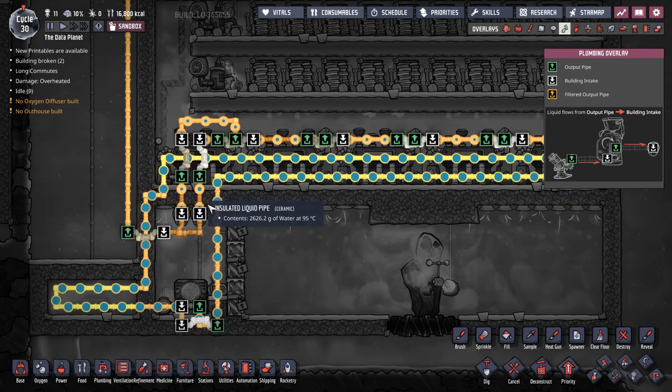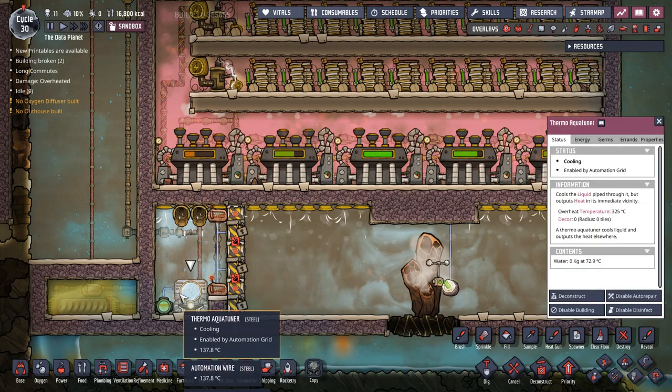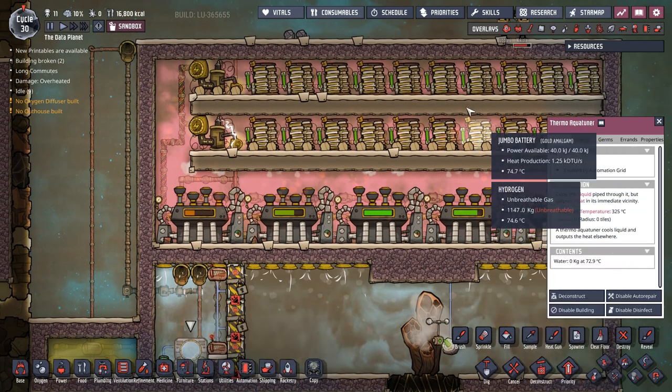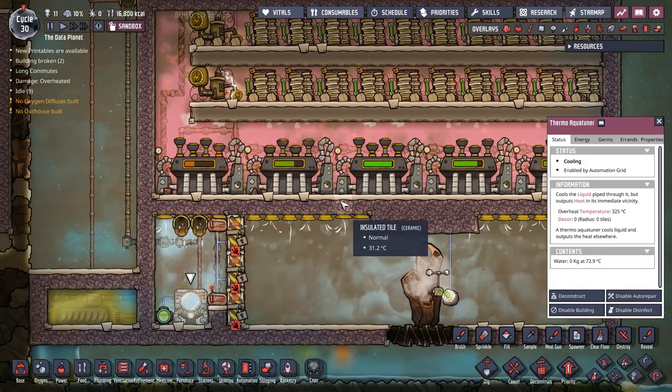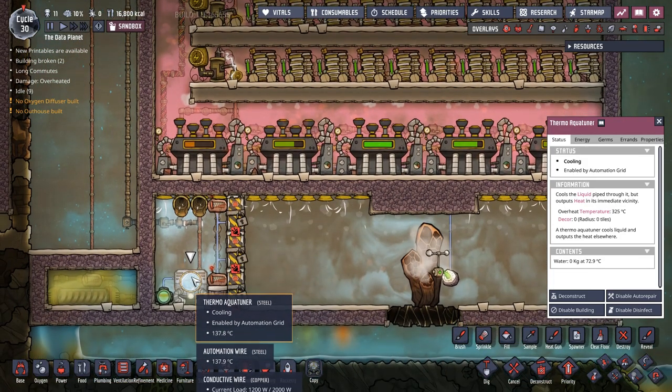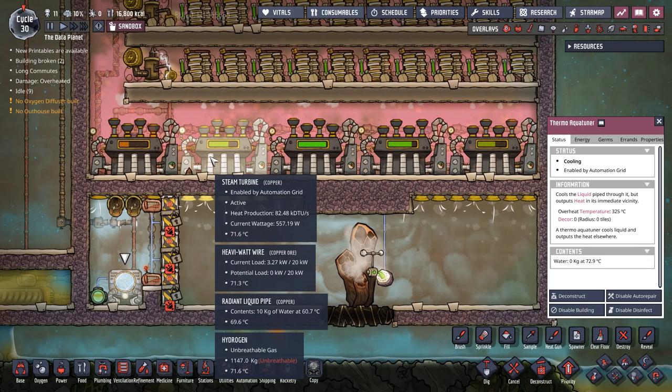All my steam turbines are hooked up to dump water into this last chamber. This last chamber is actually special - I can run this thermo aqua tuner indefinitely for zero power cost. This is actually a power generation system - every single cycle I'm netting more power from this. This thermo aqua tuner is cooling all these steam turbines, and on top of that you could use it to cool more of your base as much as you potentially want.